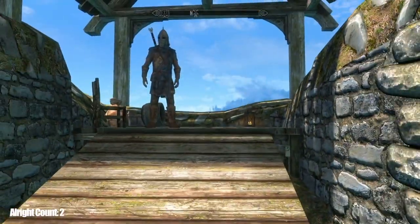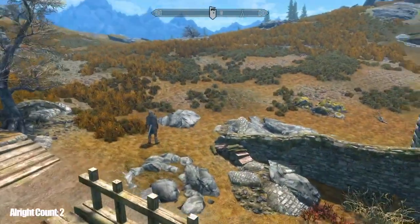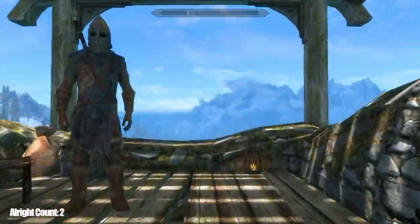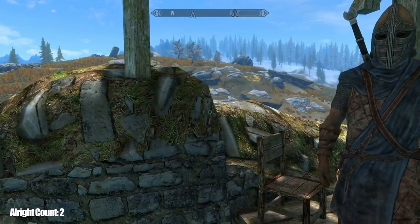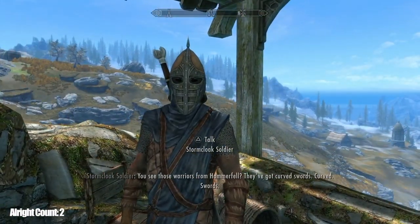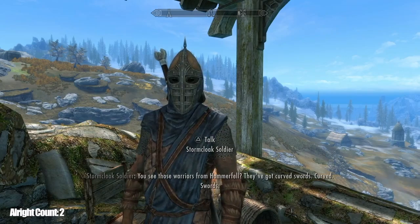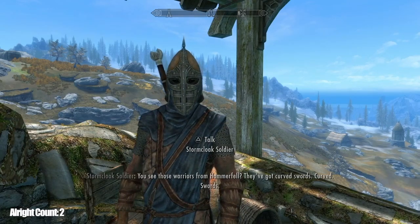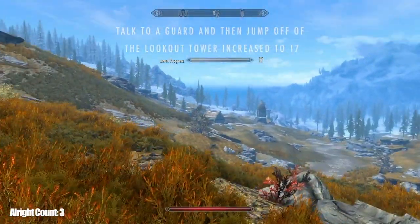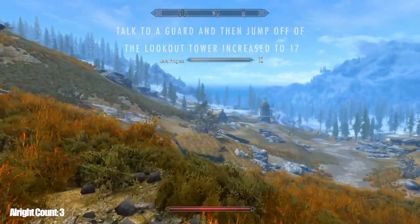This first secret skill is known as the 'talk to a guard' — it has to be a Stormcloak soldier. Talk to a Stormcloak guard, whatever, then jump off of the lookout tower. So this is what you're gonna do — you just talk to him. 'Curved swords.' Right after he finishes, you just jump off — bang — and you see that skill increase.